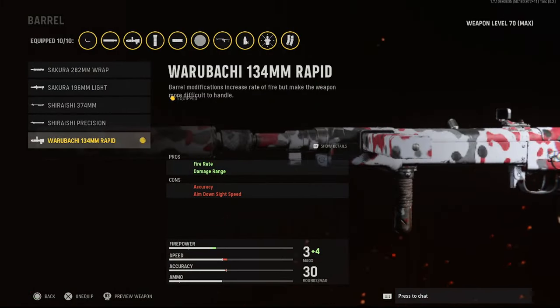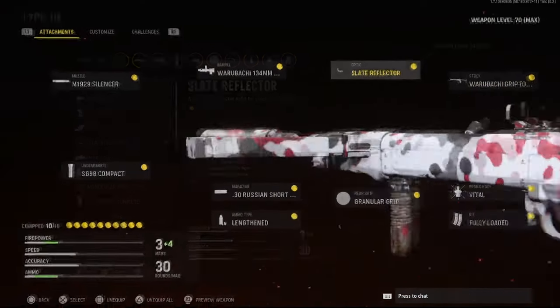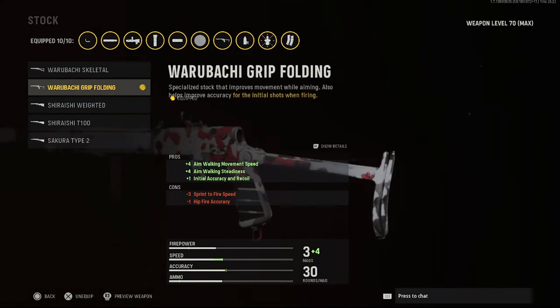For your barrel, you're going to have your Wuribachi 134mm rapid. Helps with firing and damage. For your optic, you're going to use a slate reflector. For your stock, you'll have the Wuribachi grip folding.